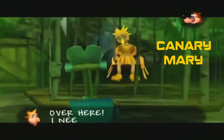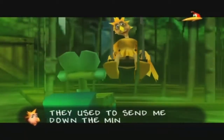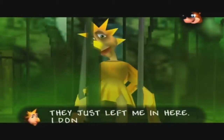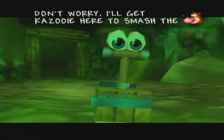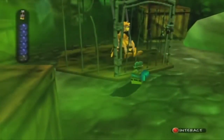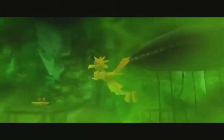Inside we have Canary Mary. She says: 'I need you to help me out of this frightful predicament. I'm Canary Mary — they used to send me down the mines to check for gas. If I die, they'd know it wasn't safe. They just left me in here and I don't think I'll last much longer.' We reply: 'I'll get Kazooie to smash the cage open.' Or we could just use an explosion to destroy the cage. And with that — she's free! It's moments like this that make adventuring worthwhile.